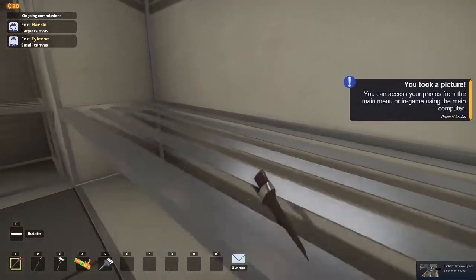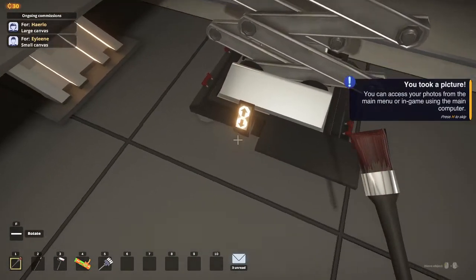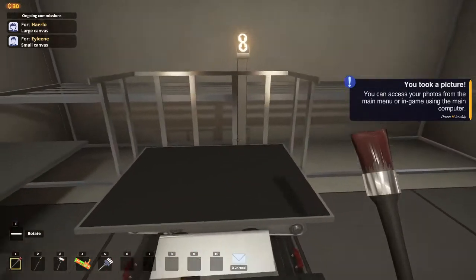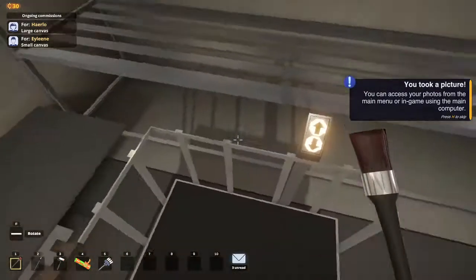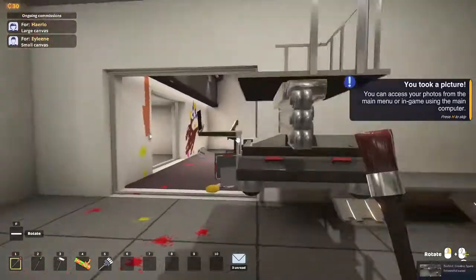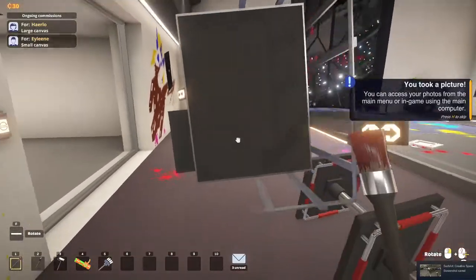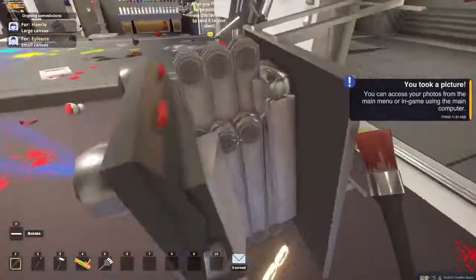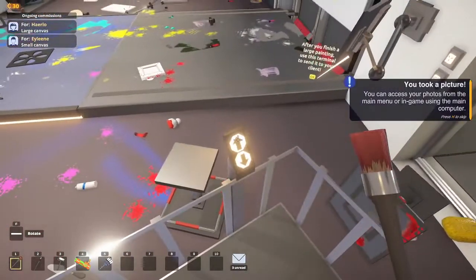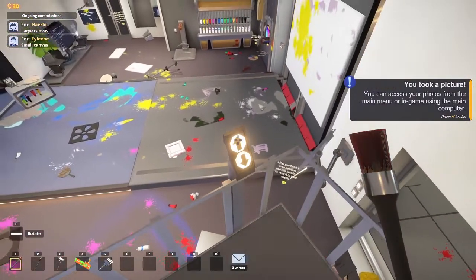And once you do that you can continue on with your wobbly life. Don't sneeze. So once you do that you actually figure out how you can take this cart to clean stuff off the ceiling. You figure out you can use this cart to get to the ceiling to actually clean it, because you don't know how to clean anything.